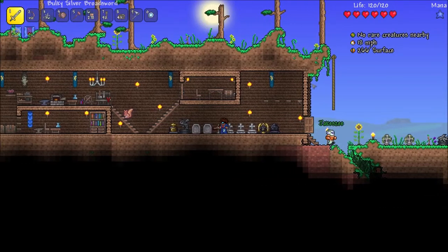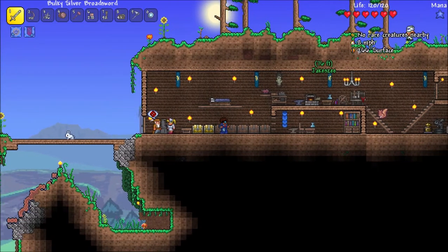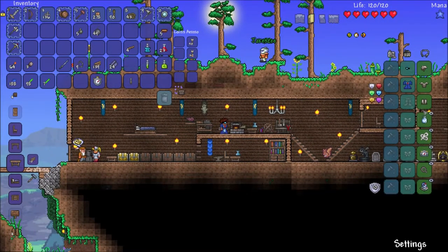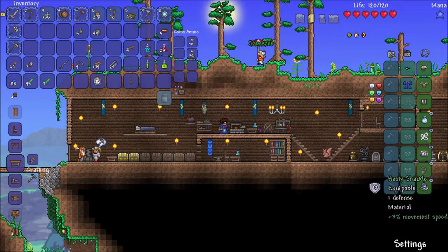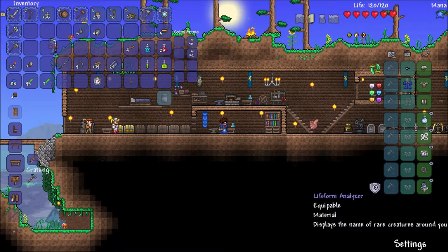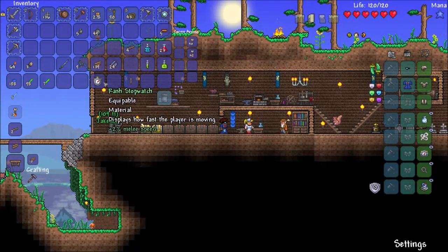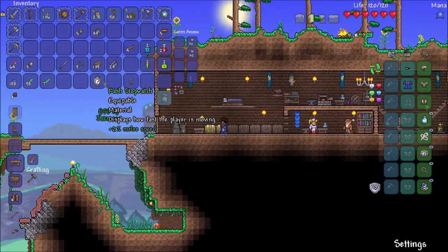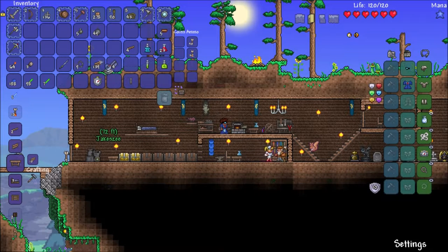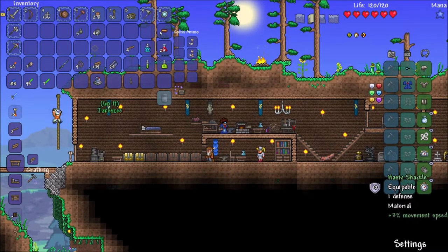No rare creatures nearby. I can see your stats as well when you're on my screen — as long as I can see you I can see the same info. Something's displaying how fast I'm traveling but I don't know what it is. It's the stopwatch! You don't have to have it equipped — it just needs to be in your inventory. Yeah, that's the cool thing about those accessories.